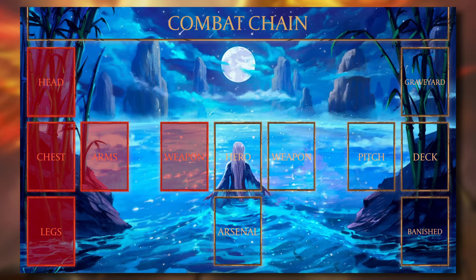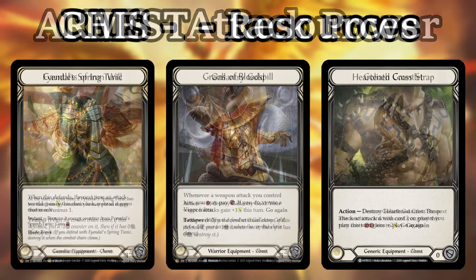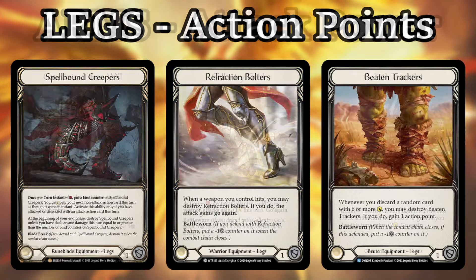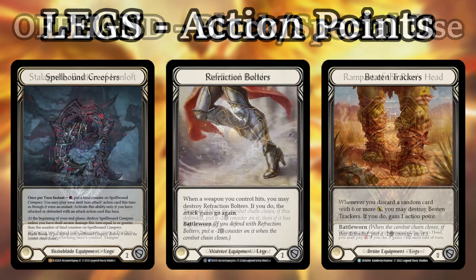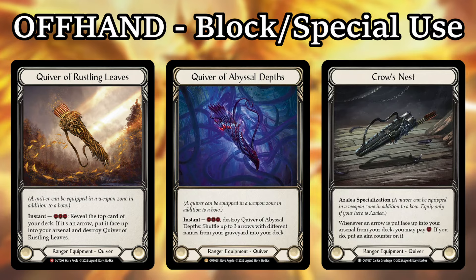In Flesh and Blood there are five possible equipment slots. These slots are the head, which often corresponds with card economy; the chest, which frequently grants extra resources; the arms, which usually buff attacks; the legs, which typically grant extra action points; and finally the offhand, which is usually filled with a shield dedicated to blocking or a quiver for rangers.